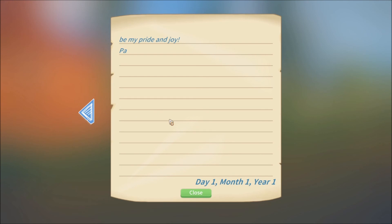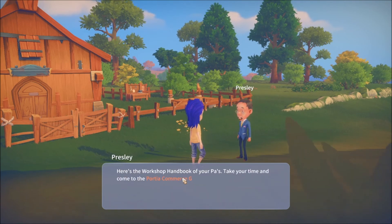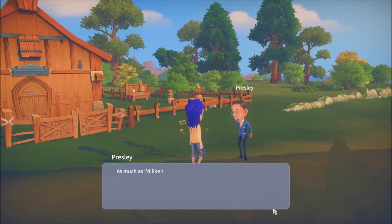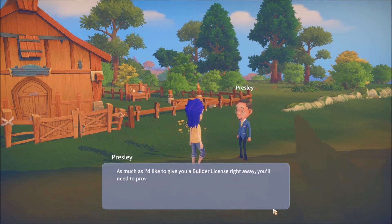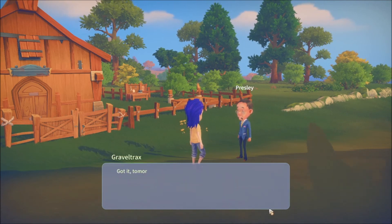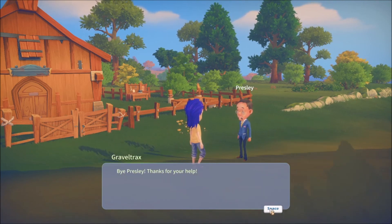Got a letter from Dad. Here's the workshop handbook of your Pa's. So tomorrow I've got to go to the Portia Commerce Guild in Peach Plaza, and he's giving me a workbook handbook. I have to earn my builder's license. I'll need to prove my worth through a couple of tests. Okie dokie. Got it. Tomorrow. I'll leave you be — get some rest. Bye, Presley, thanks for your help.